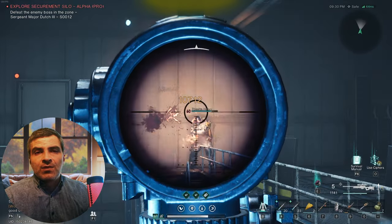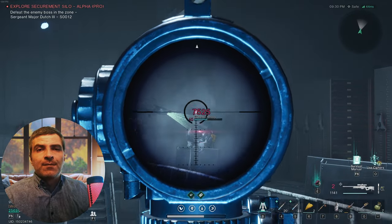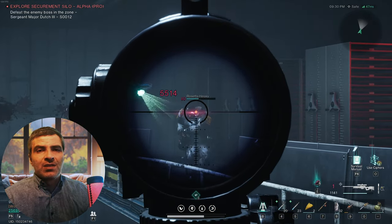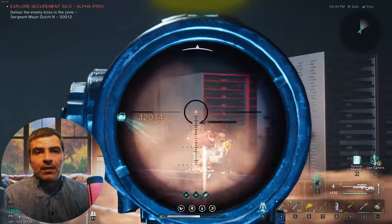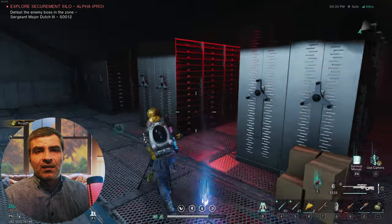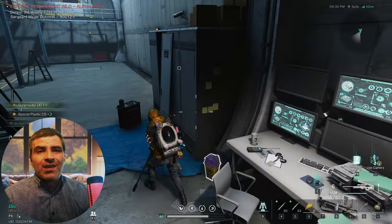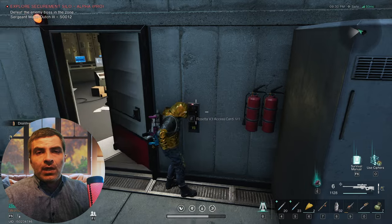Turn them off from this switch and start clearing the room because there's our elite. I do crap damage in this dungeon because only the first shot does good damage and all the subsequent shots are doing minus 30% or something, so I struggle with my subpar gear. After a long fight, I finally get the Rosetta V3 access card. Don't go back just yet — we got some looting to do. This control room has a weapon crate. Now we can go back.